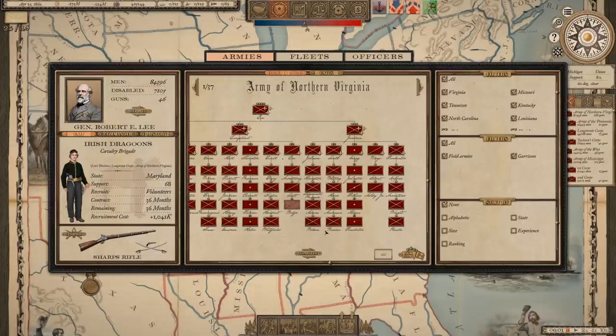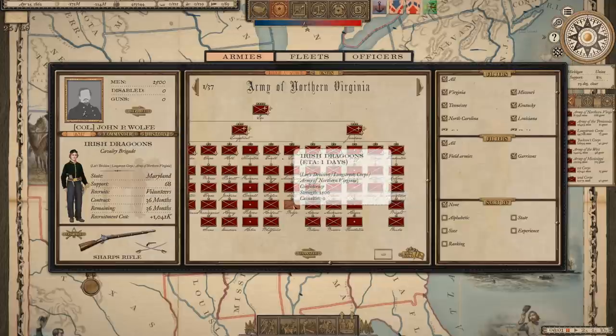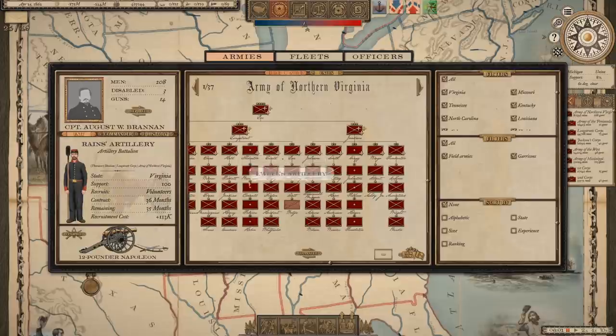Welcome back everybody, time for some more Grand Tactician: The Civil War. We are ready to continue this Confederate campaign. If you haven't seen what's happened up to this point, the link in the description will take you all the way back to episode one. We do have one new patron unit today — a shoutout to Wood Pig for joining as a supporter. He's got the Irish Dragoons, who will be part of Lee's cavalry division in Longstreet's Corps of the Army of Northern Virginia. They're from Maryland and have the Sharps rifles.